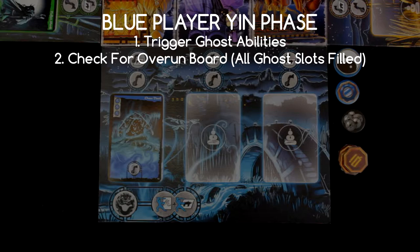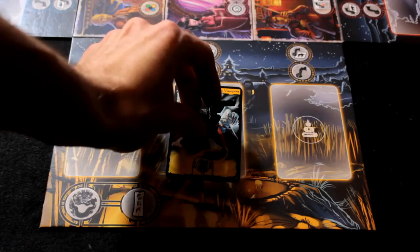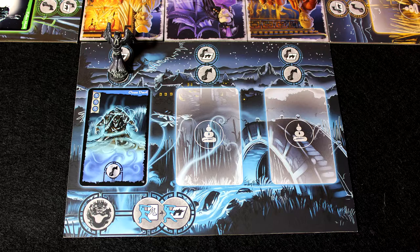Back to the blue player's yin phase: check for overrun board — nope, so nothing happens. Then draw a ghost: we drew the Hopping Vampire. It goes onto the yellow player's board, and since it's a haunter, we bring another haunter figurine into play. Now onto the blue player's yang phase.